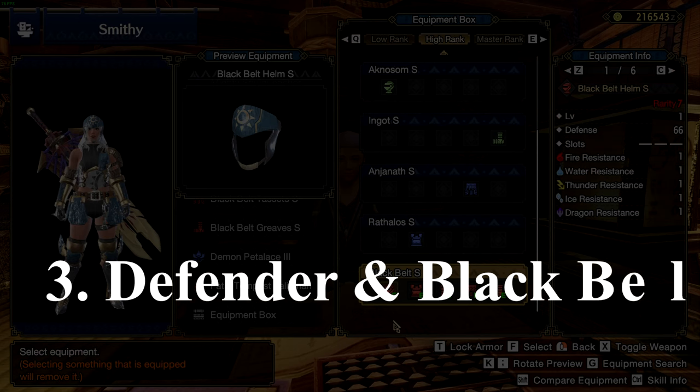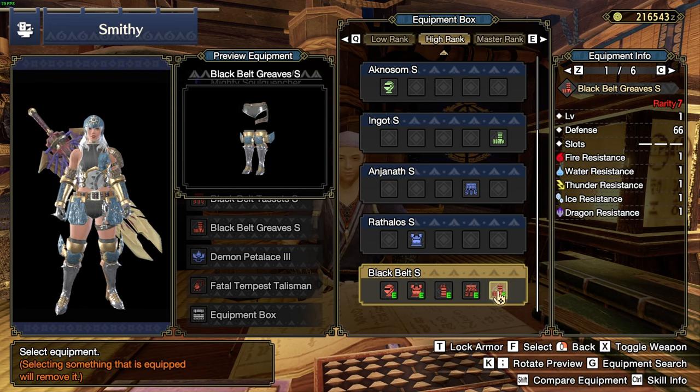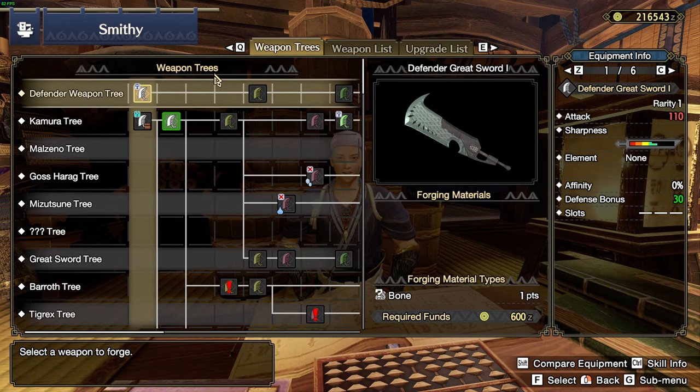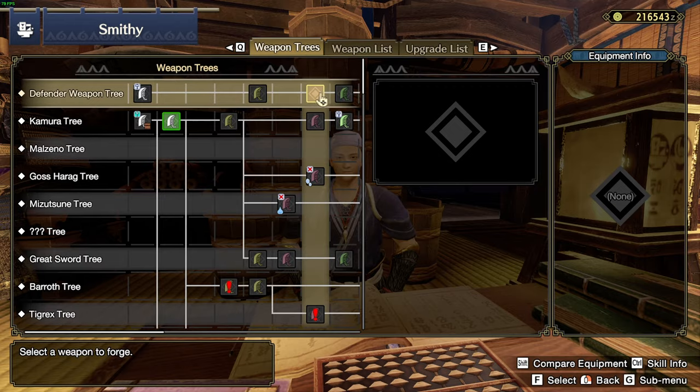Number 3: the Defender and Black Belt sets will make the base game's story much, much easier, at least for the first half. So make sure to keep this in mind if you think the game is too easy. These sets were implemented for players to be able to breeze through the base game's story to jump into the expansion sooner, and that is where the difficulty will start matching up again.